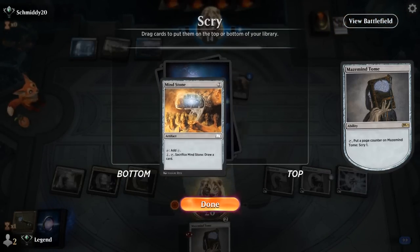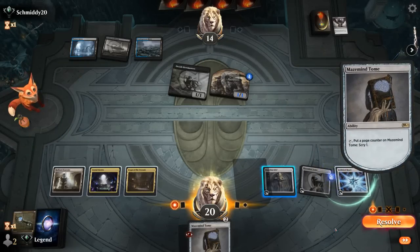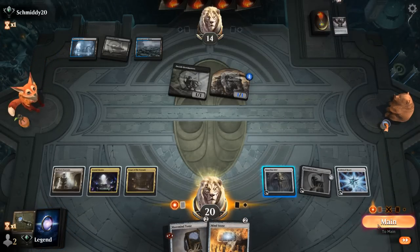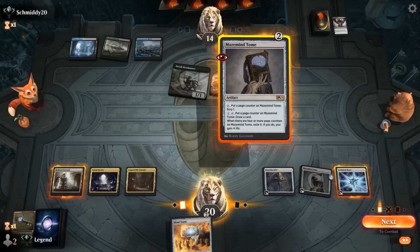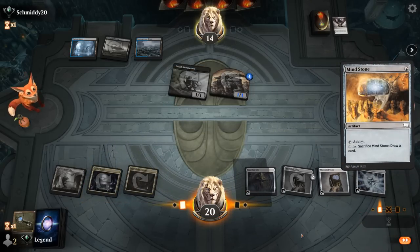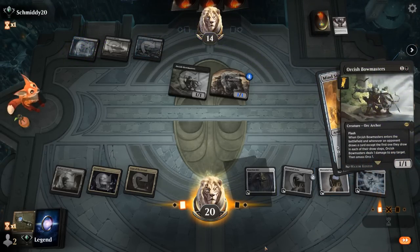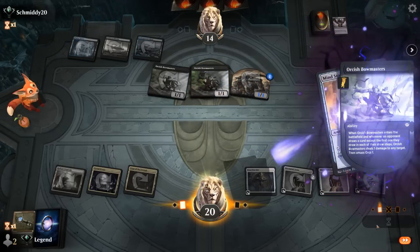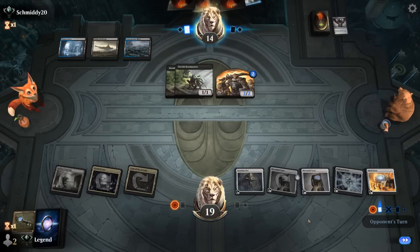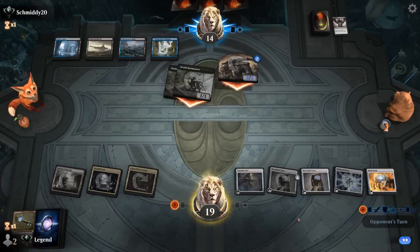Another Mind Stone — bottom that. And find one anyway. That was Triple Mind Stone. So I guess we'll start by playing Tome. I think actually I should have sequenced differently to play around Make Disappear, but at this point I don't really mind if they counter this. Another Bowmasters — yeah, that's adding up. So Tome is very unlikely to want to draw now. Good thing we can still Scry with it. Mystic Forge is the best way to play around Bowmasters, but I imagine our opponent's got a Counterspell on hand too.